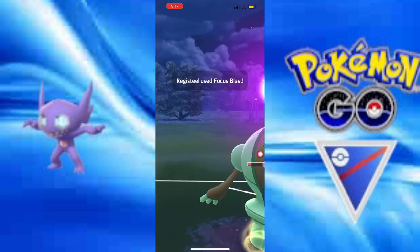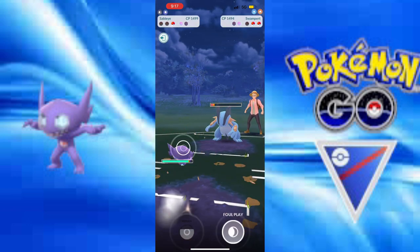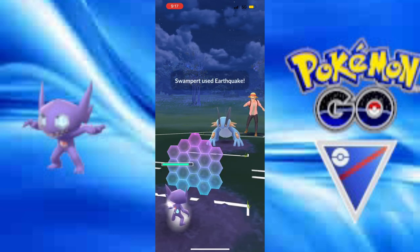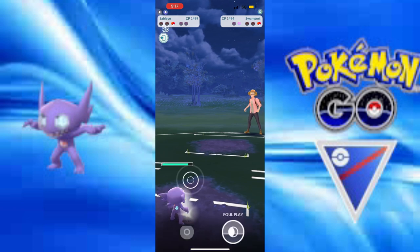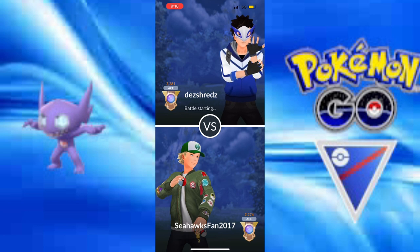I'm going to shield up. Sableye is going to just clean up this battle — using the shield to stay alive. And it gets the Shadow Claw down. Let's go!